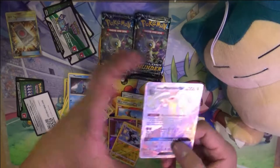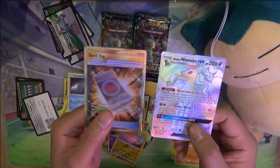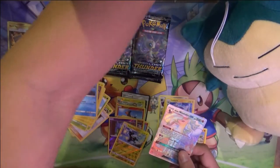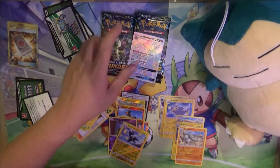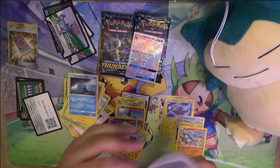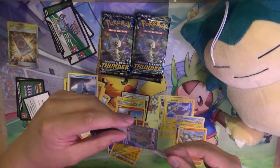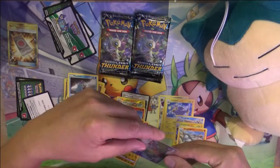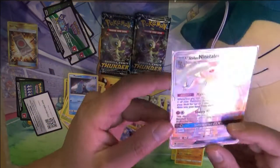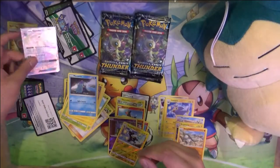So in a single box we did get a Secret Rare Spell Tag and an Alolan Ninetales GX Rainbow Rare, which is really awesome. As far as the GX goes, I think this one is potentially quite good - the GX attack basically just knocks something out automatically. Really happy with that.